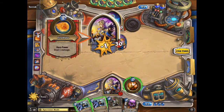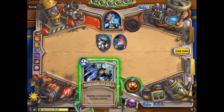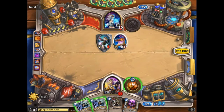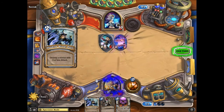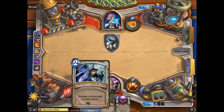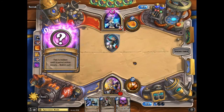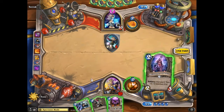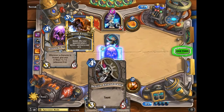That might cause issues in the long term. Again, still nothing to play here — just hero power yourself because this Babbling Book is not a threat. But you chose the Shadow Word: Pain. Now there's a secret, which is a bit annoying — it's most likely a Mirror Entity.